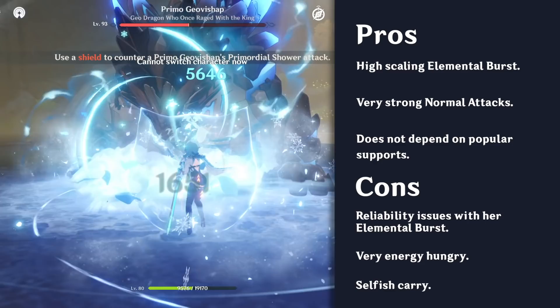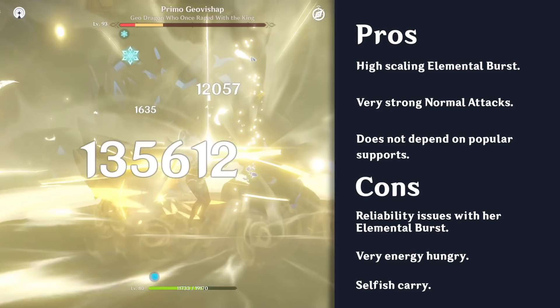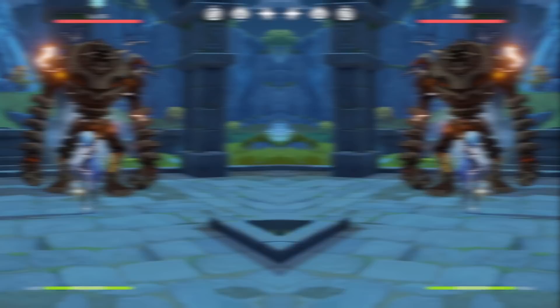Additionally, during her burst, she is incapable of swapping off, as doing so will trigger her burst early. She requires a lot of field time which prevents her teammates from being able to use their skills or bursts to buff her damage while her burst is active.